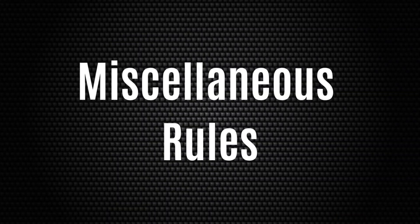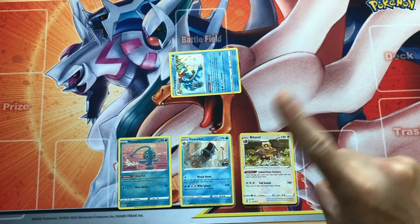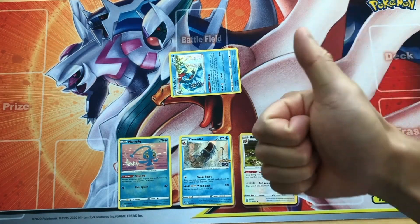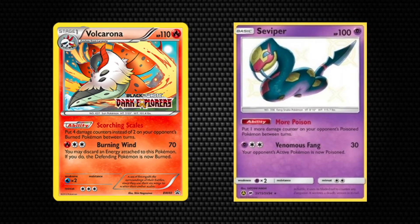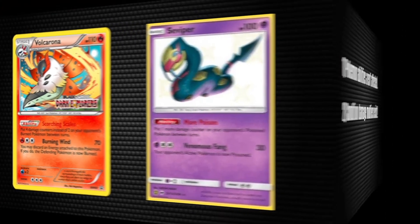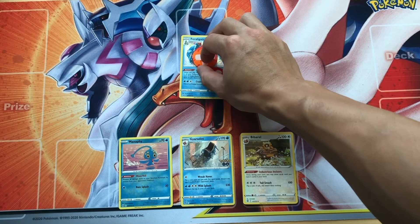Other rules regarding how status conditions work. Number 1, special conditions don't affect a Pokemon's ability — for example, a sleeping Feraligatr may not be able to attack, but it can still use its Rowdy ability. Certain Pokemon attacks or abilities can increase the standard damage inflicted by a special condition — for example, Wolverine's Scorching Scales increases burn damage from 20 to 40, and Viper's More Poison ability adds an extra 10 damage to the 10 already inflicted by poison. Number 3, Pokemon can't be double burned or poisoned; the new burn or poison simply replaces the old one, and the damage taken per turn remains the same.